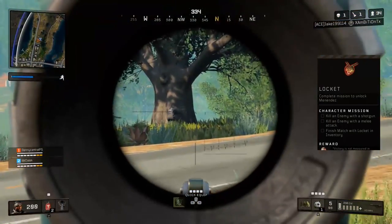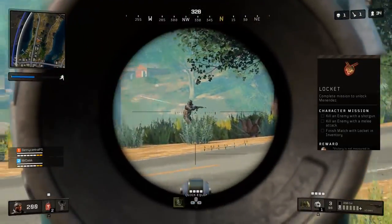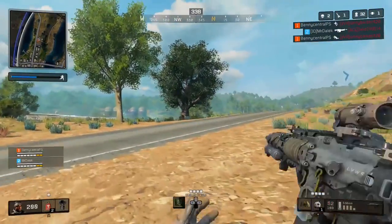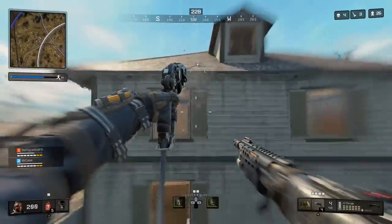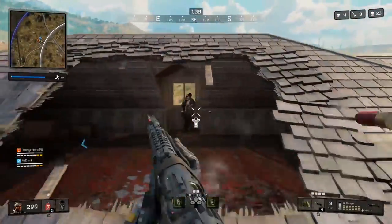Getting your hands on the locket is pretty tough. You'll want to use vehicles like a helicopter to be quite aggressive and target the supply drops. You'll then want to use a shotgun like the MOG, which does a lot of damage close up and I think is the better shotgun if you're an accurate player.